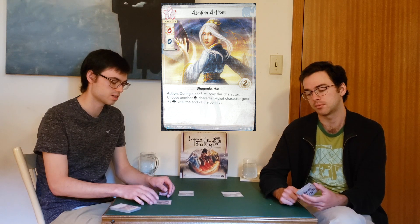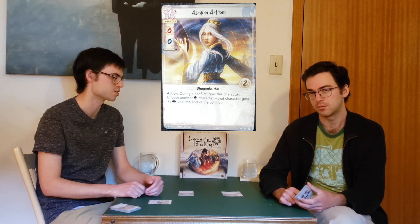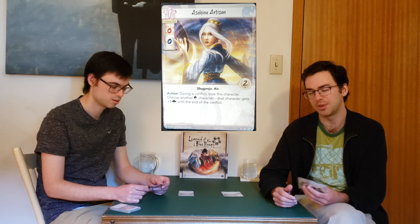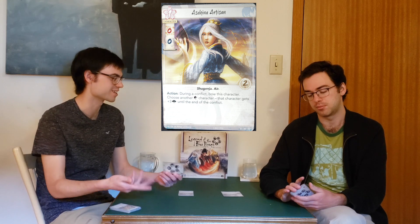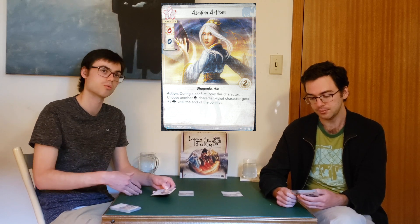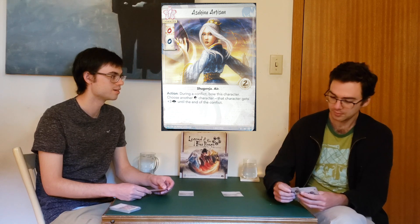She gets better the more characters are out. There are ways to play around her — cards that blank text boxes or negate a character from using their ability — and she is a one-cost character so you can assassinate her. But she only costs one, so that's better than your two-cost character getting assassinated. I think it's a good card, certainly out of the core. This is a must-include in a Crane deck. And I think the Doji Whisper, as the card pool expands, is the card that could be in competition for that deck space.